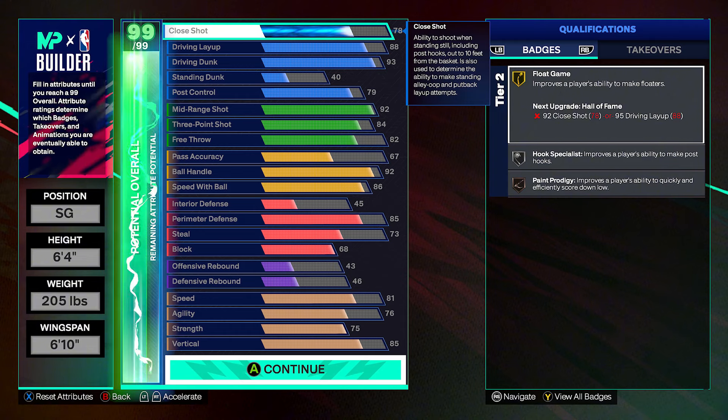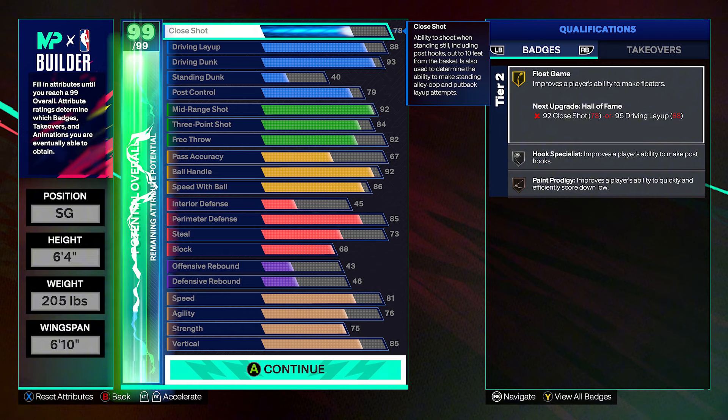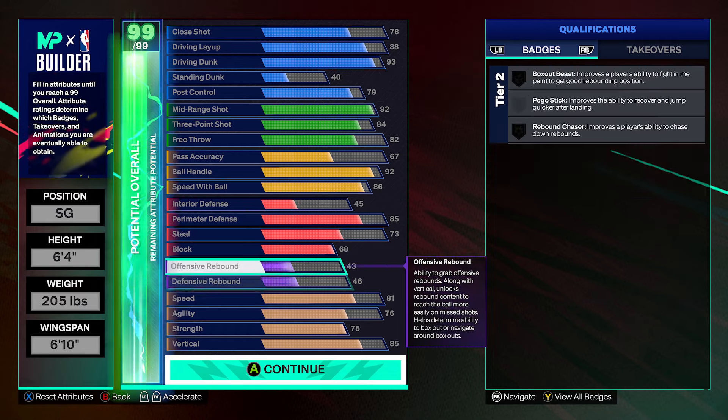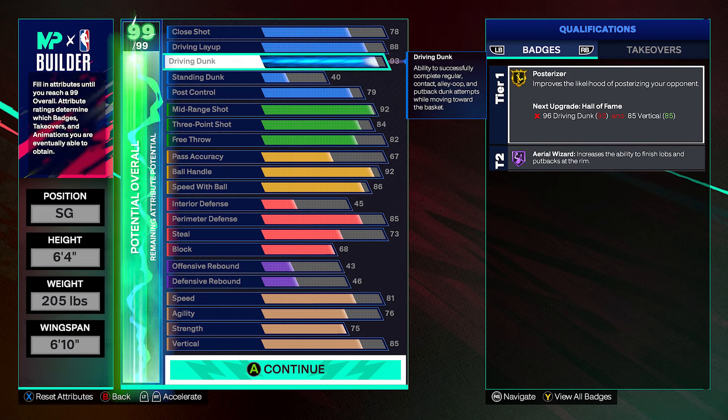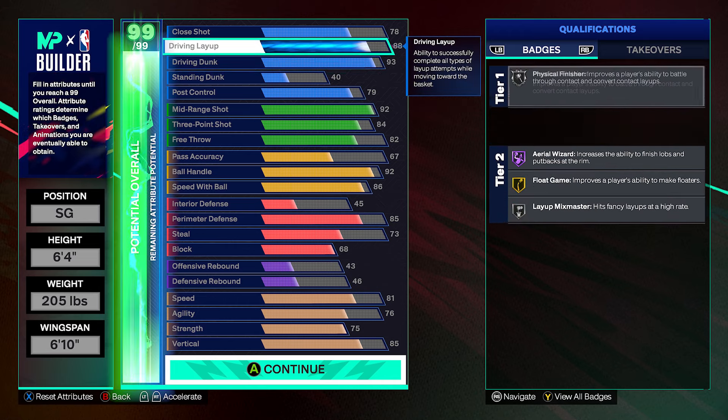This build — y'all gotta understand. If y'all want me to drop a video explaining how I work in a MyPlayer build, going over cap breakers, tier one and tier two badges, the max plus one for tier one and tier two that you unlock at season level 15 and level 30, and cap breakers through rep rewards, let me know. You get 15 cap breakers a year. I'm putting three on driving dunk with the first five you receive.